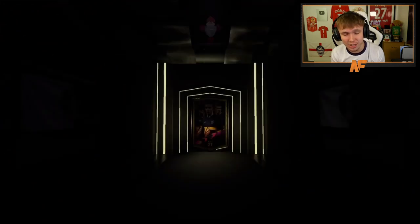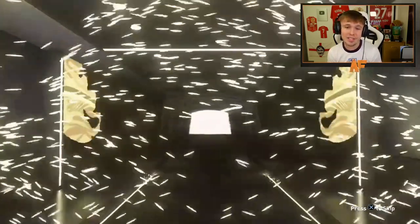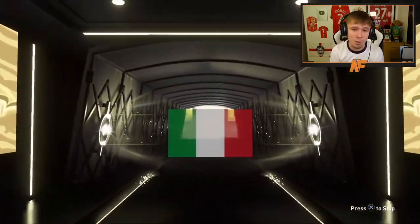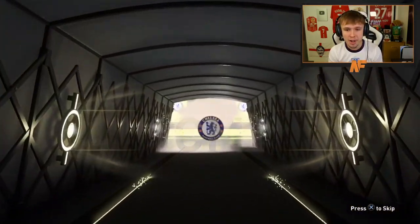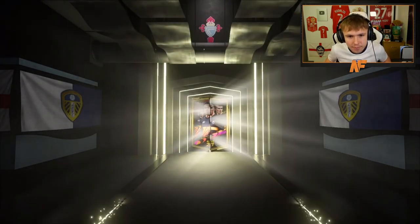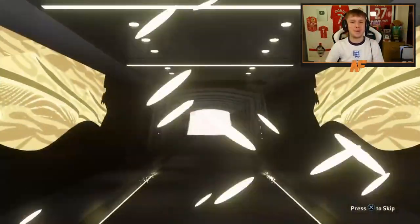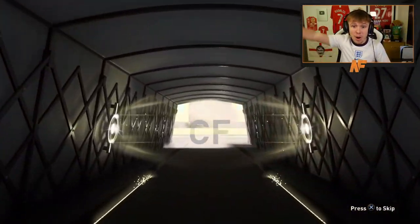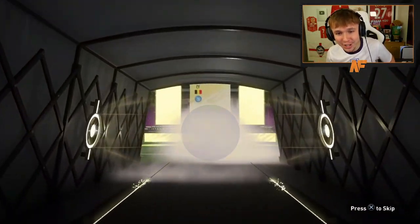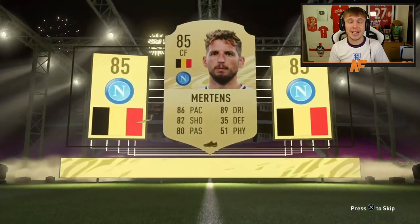Two more 81 pluses. I don't think we'll get another walkout, but if we do that's just ridiculous. Next one's going to be a board — Jorginho there, let's just skip. Final 81 Plus two-player pack — not a walkout, but it is going to be a board. Belgium — centre-forward Mertens. Another good untradeable pull you can use off the bench or starting — that's a decent card.